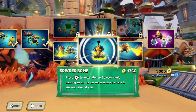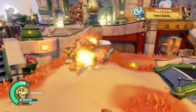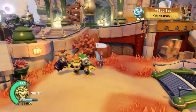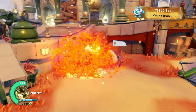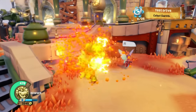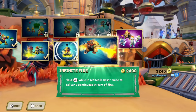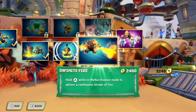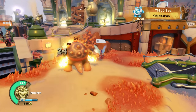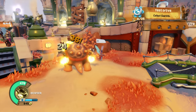Next upgrade is called Bowser Bomb — press X to enter Molten Bowser mode, causing an explosion and massive damage to enemies around you. It does a big explosion and everything in the area of effect gets hit for 42 or crits for 63 just for me changing. You can sit there and do this really fast for good damage against multiple enemies at once. The next upgrade is called Infinite Fire — hold A while in Molten Bowser mode to deliver a continuous stream of fire. Before it would only last a couple seconds, but now I can sit here with a steady stream of fire — it never stops. Look at all that damage!